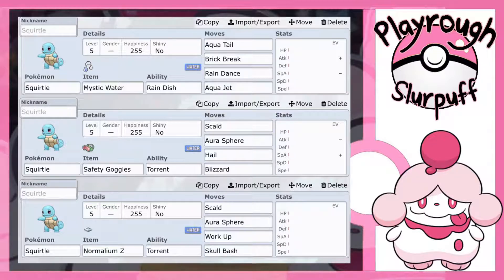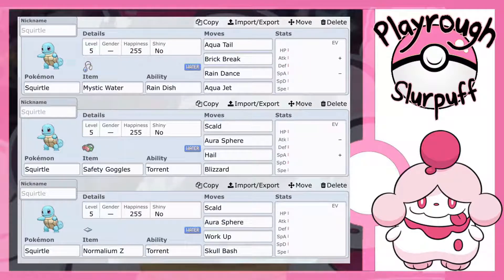And then Skull Bash — Skull Bash is a 130 base power Normal type move. It does take a turn to charge: the first turn you tuck your head and go plus one in your Defense stat, and then you hit with 130 base power. Just think about the options you have on this Pokemon — a move that never misses, a move with a chance to burn, a move that lets you set up, and a move that raises your defenses making you harder to take out. And then with Normalium Z you can go Breakneck Blitz without having to charge with Skull Bash if you just want to deal neutral damage.